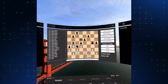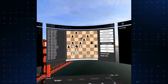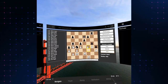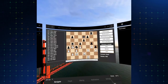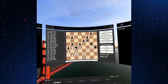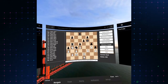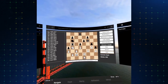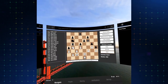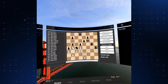I want to control the center here — bring that one there. I think I can push this one here now. I'm repositioning the knight here to e7, hmm. Let's bring this one here. I don't like it, let's put it back.